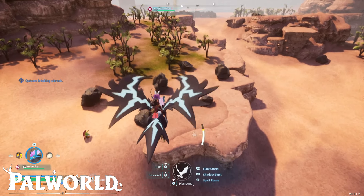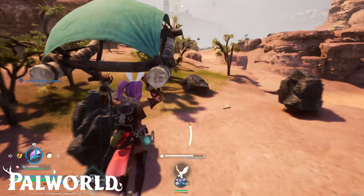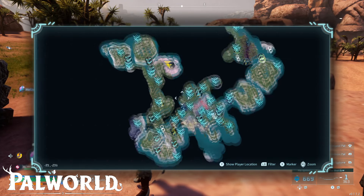So now let's show you the location. This is the location basically — there are a lot of coal ores here at this location. This is the location on the map.